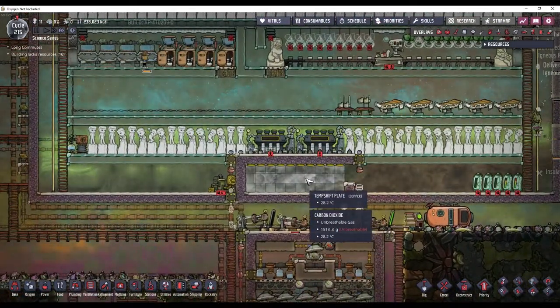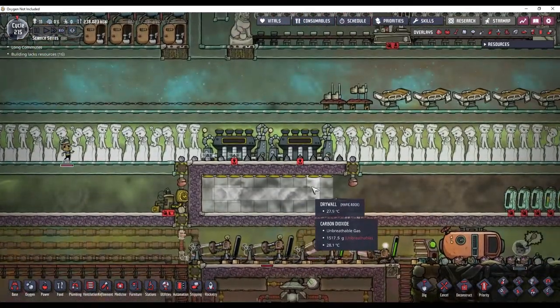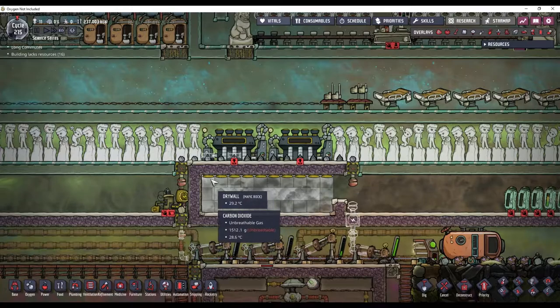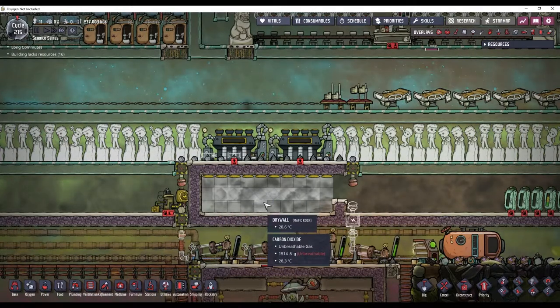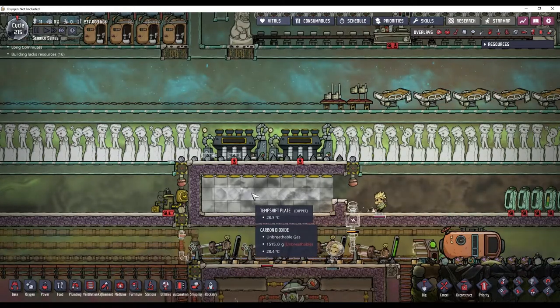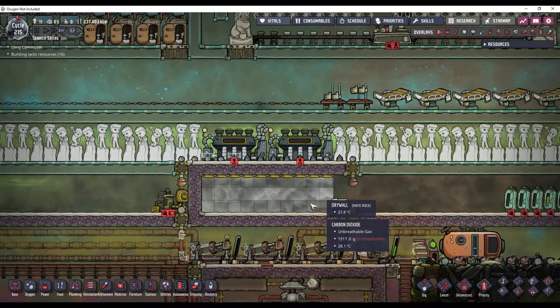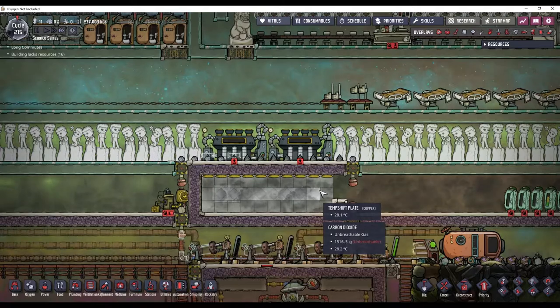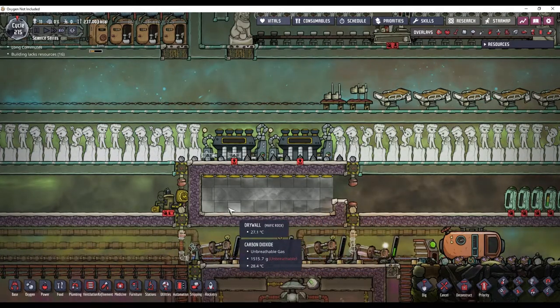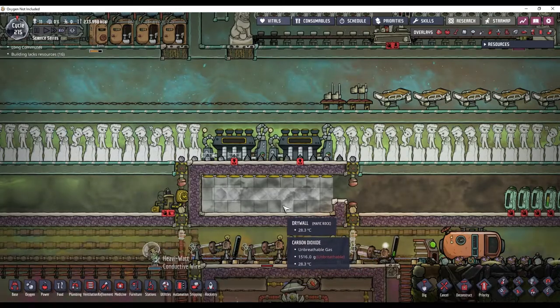On larger builds where you have massive amounts of power, you want to make sure that you have only steam in your steam room. And I want to keep the same standard for this room. So I'm going to pump this out, turn it into a vacuum, and then put in my water. And I do a thin layer of petroleum on the bottom too, to stop a heat deleting bug.